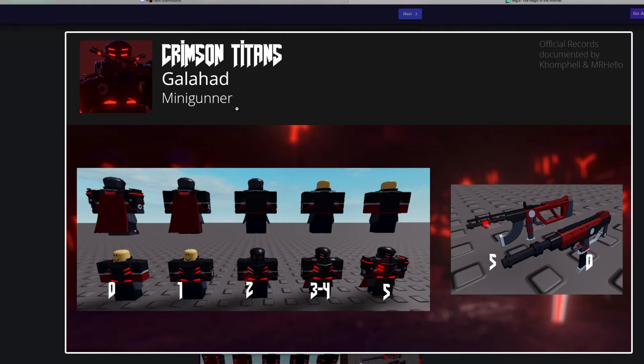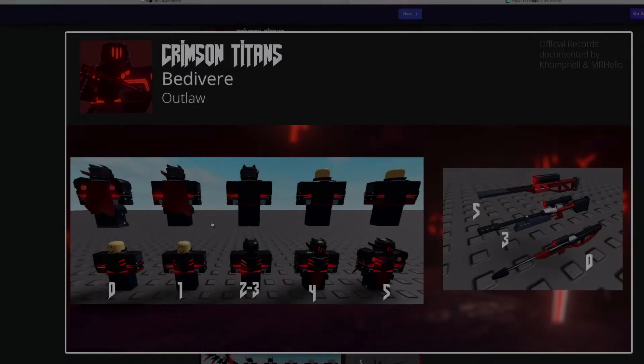This is the Galahad skin, and it is for Minigunner. It has these little guns, which look kind of unique — not sure what the actual gun name would be, or if it's just a design he made himself. It has a really nice design overall.